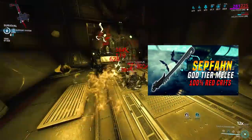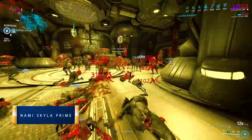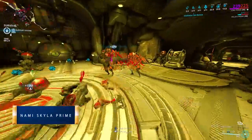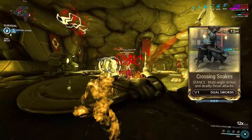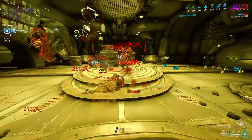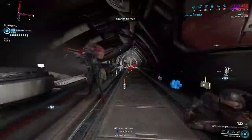Moving on to the Nami Skyla Prime — Mastery Rank 11 dual swords with decent crit chance, amazing status, and heavy in slash as well. Using the Crossing Snakes basic melee combo for quick bursts of DPS. The best dual sword stance for instantaneous burst of damage.